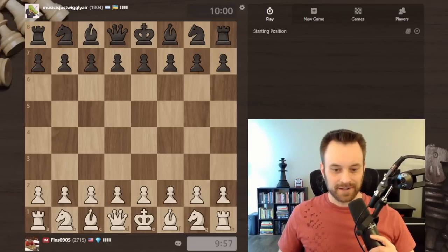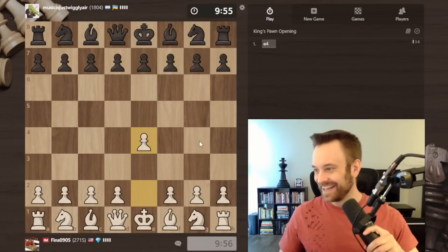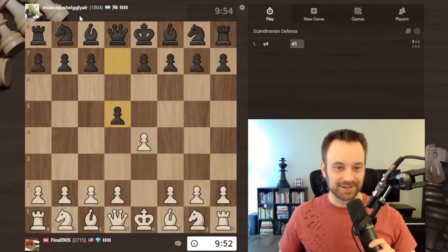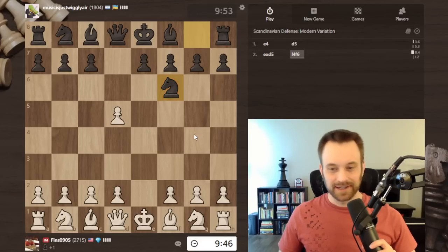Hey guys, this is John, welcome to another climbing the rating ladder video. We're playing against music is just wiggly air, 1804, and we get another Scandinavian. Let's see what happens - I'll take on d5. Last time we got knight f6, interesting, and we're going to get the same variation maybe.